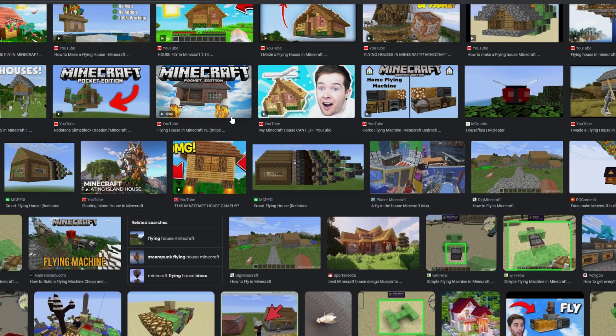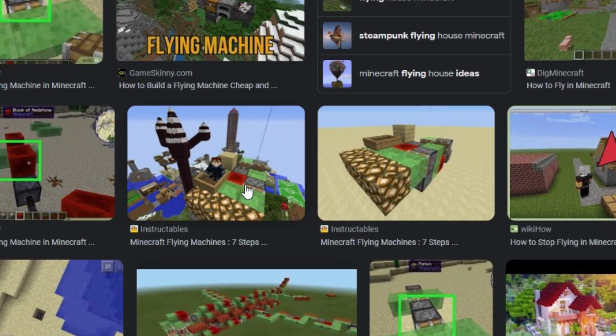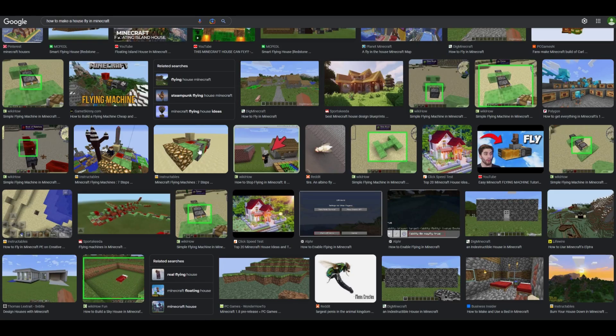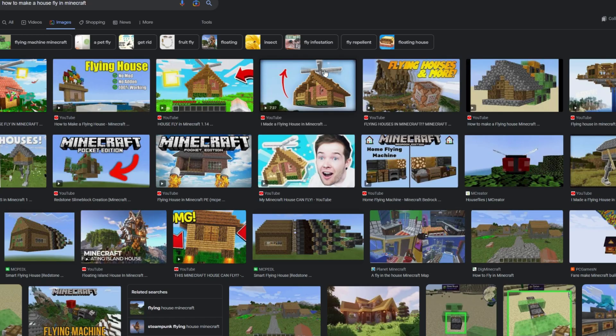Here's what comes up when I search how to make a house fly in Minecraft. It looks like people are using slime blocks, redstone, and pistons. But let's be honest, that doesn't even look close to a house. I know they're saying it's a flying machine, but come on. And this one right here is just showing propellers - seriously, we all know that's clickbait.